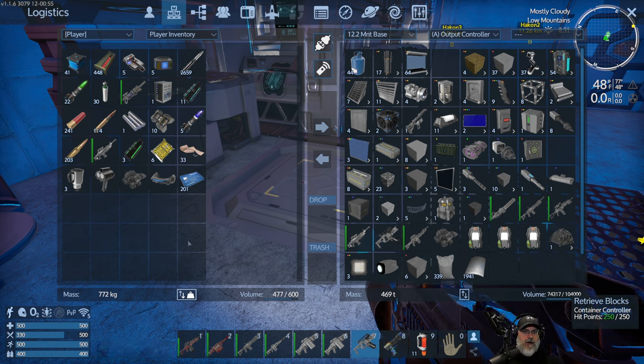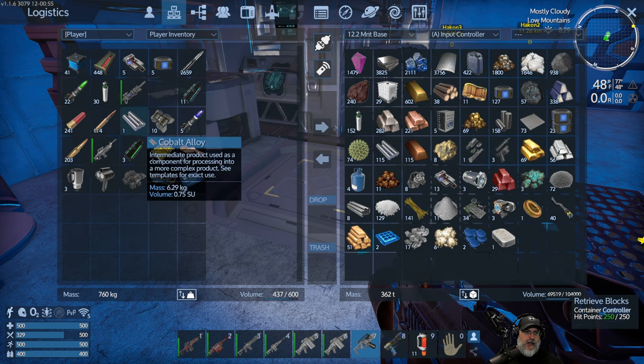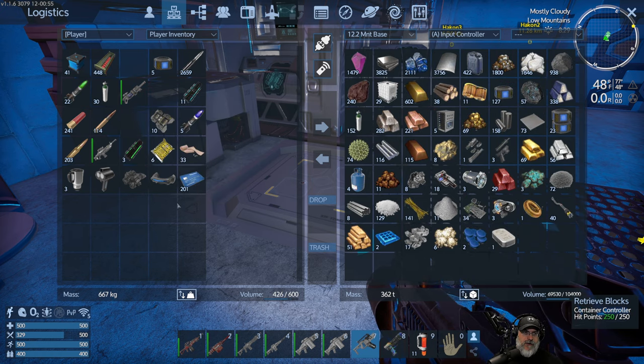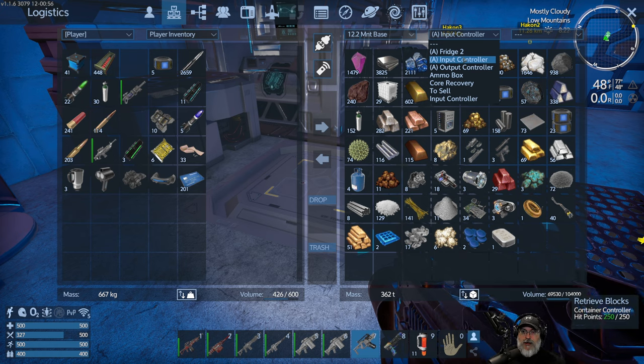One of the things I want to do - let's put all this input stuff back in here. I took those off the drones that we killed when they came in. So I think it's time for us to make a deconstructor. Because when I'm salvaging all this stuff, some of it I would like to actually break down so we can get the raw components from it. A lot of it we want to feed into the factory, but I want to get some of the raw components.